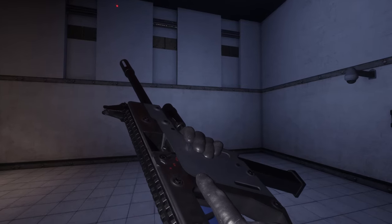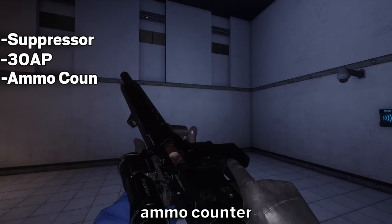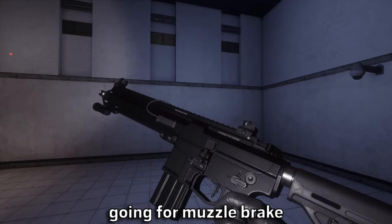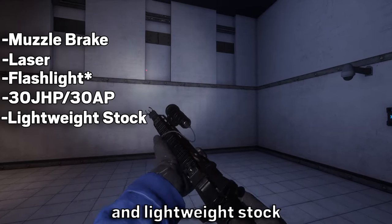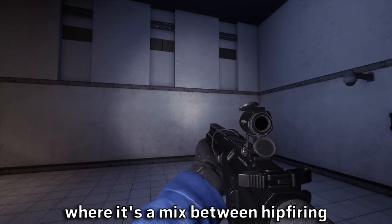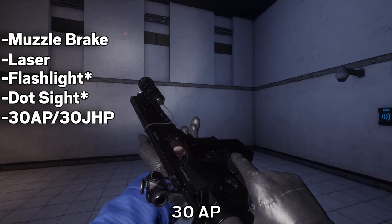Next up is the Epsilon 11. Once again we have the sniper preset, going for suppressor, 30 AP, ammo counter, ball grip, telescopic sight, rifle receiver and heavy stock. Preset 2 will be the main preset, going for muzzle brake, laser, flashlight, 38 GHP, light base stock — the perfect preset for hip firing. However, for you people who like to ADS, that's preset 3 — it's a mix between hip firing and ADSing, going for muzzle brake, laser, flashlight, dot sight, 30 AP and heavy stock.